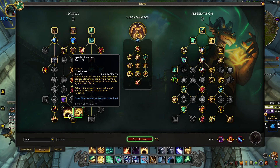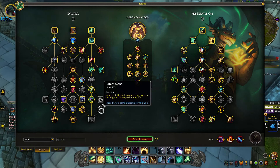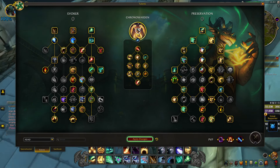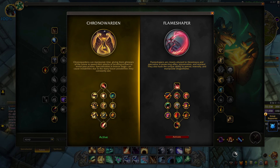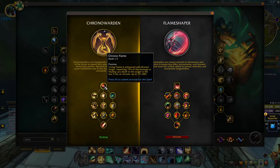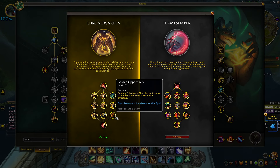I don't use Spatial Paradox every single round, but it basically increases your range for the duration. I've mostly been using it offensively. What other healers don't expect is getting Sleepwalked from 60 yards away or getting kicked from 50 yards away. Other than that, the spec is basically the same. Chrono Warden is just straight-up better than Flame Shaper for many different reasons.